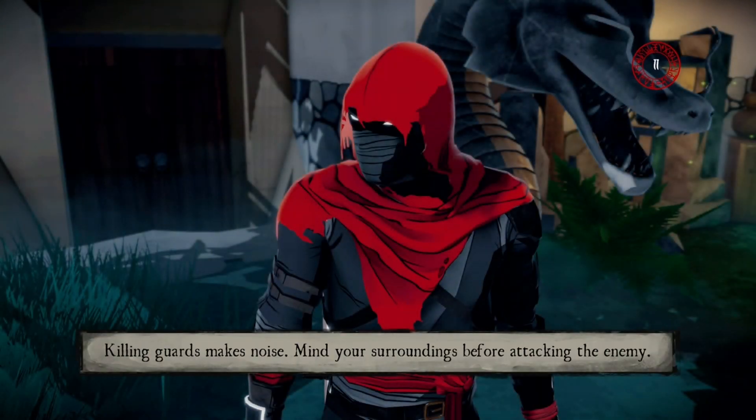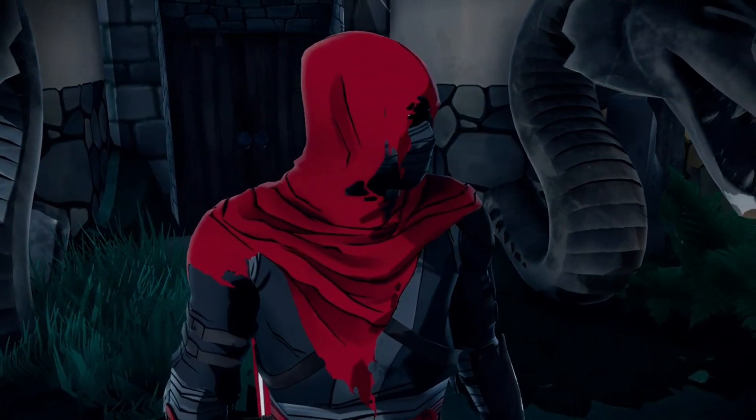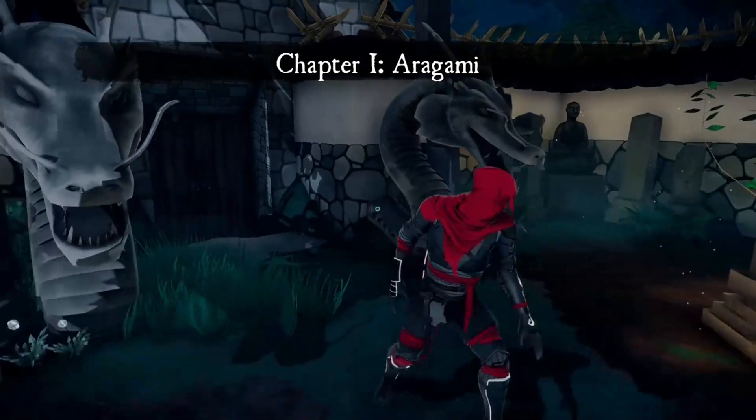Bright lights give away your position and drain your shadow essence — in other words, stay in the dark. In the upper right-hand corner there's my load percentage. Killing guards makes noise — probably about to do a tutorial anyway. Pretty cool outfit though, looks like something out of a 90s comic. Chapter One: Origami.